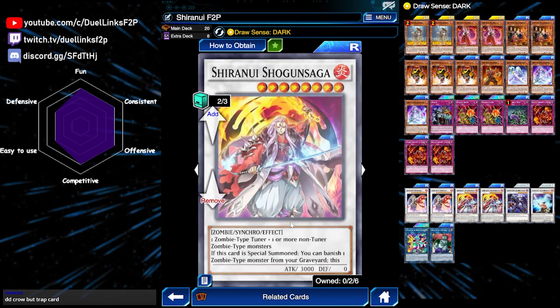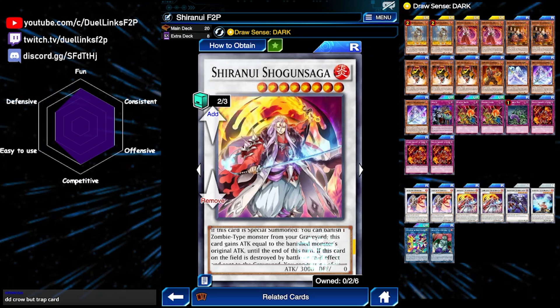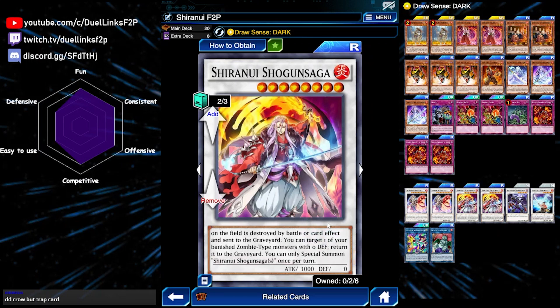The level 8 synchro monster is Shogun Saga. Its main use is that it has a super high attack - its base attack is 3000, which is already quite a lot, but it even has an attack boosting effect. By banishing a zombie type monster from the graveyard, it gains the same amount of attack. So this is a really powerful OTK tool, and even if it's destroyed by battle or card effect, you can return any banished zombie type monsters with 0 defense from your banished pile back to your graveyard.